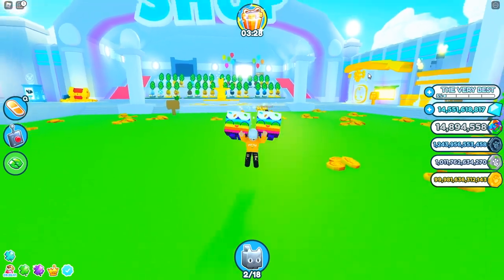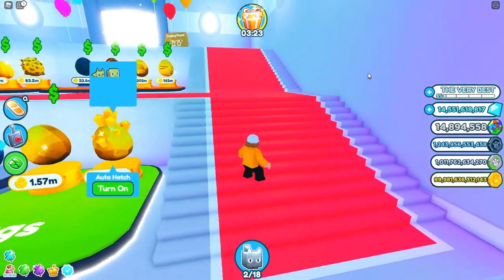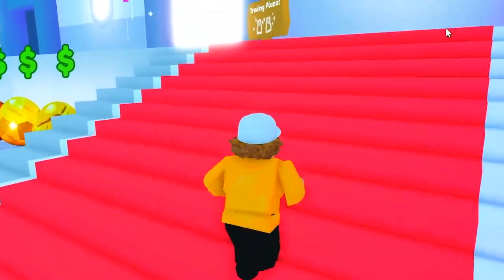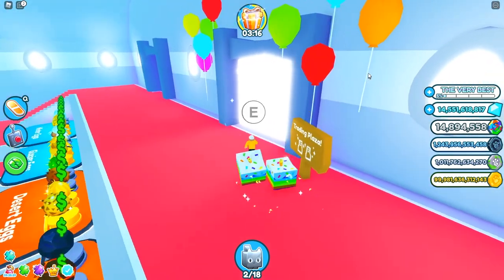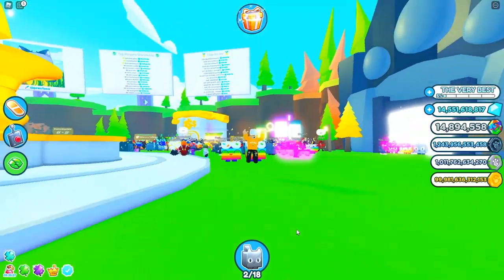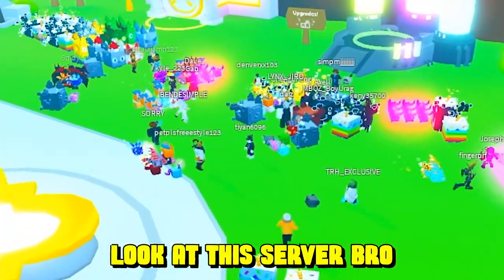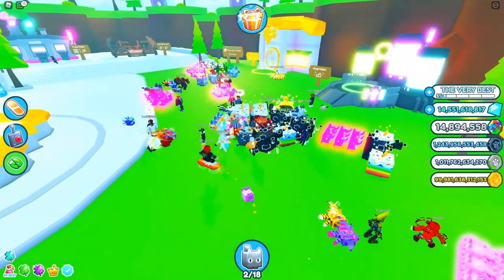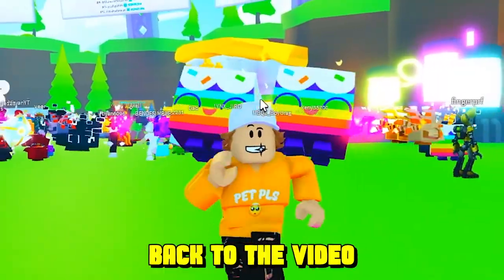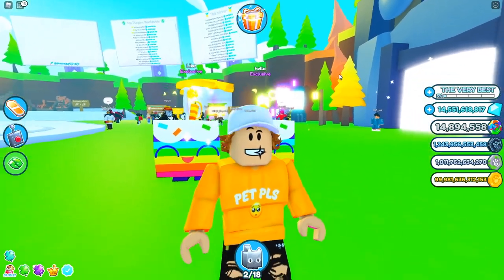For the second secret location of Pet Simulator X, what you guys need to do is head over to the trading plaza. This secret is pretty cool — it's literally going to shock everyone in the trading plaza. Look at this server — someone has a huge dog as well. There are a lot of rich people in this server. I'm going to turn off 'show other pets' because it's lagging so bad.